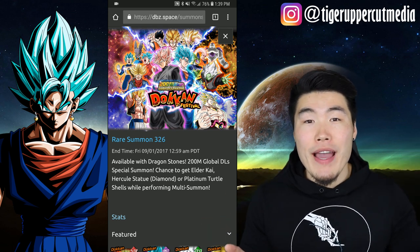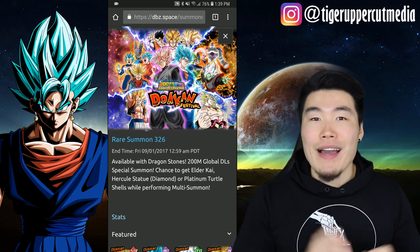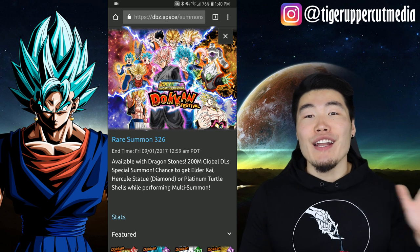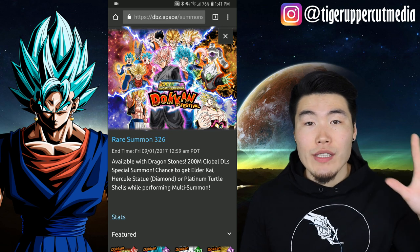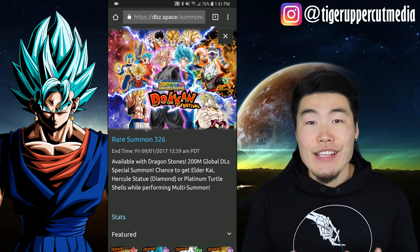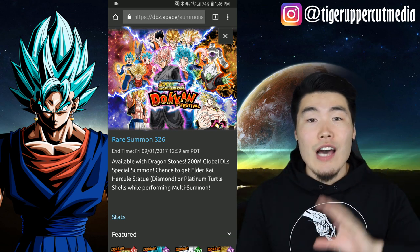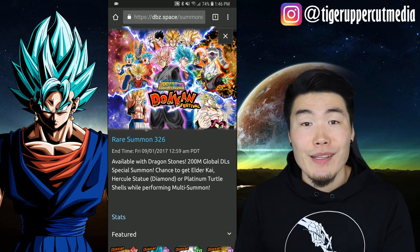On a side note, I believe there will also be a separate banner that will allow you to summon on it with stones, but I wouldn't really recommend that for most people, and I'll get back to that in a second. For those who are unaware, we will all be getting tickets for this banner based on the number of stones that we spent between July 22nd of last year and August 21st of this year. 50 stones equals 1 ticket. So let's say you spent 5,000 stones in that time period, then you will be getting 100 tickets for this ticket banner. I want to make it clear that these are not GSSR tickets — they are regular summoning tickets on a banner that will probably have a regular 10% SSR rate. Now that we got all of that info out of the way, let's talk about the potential featured units we can expect on this upcoming celebration banner.